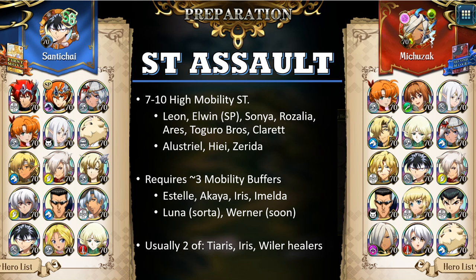But more commonly, Luna ends up bringing Wind God Realm with her own faction buff. In that situation, she is not a very strong single-target attacker. An upcoming mobility buffer is Werner. So there's a whole bunch of different mobility buffers you can bring in these boxes.